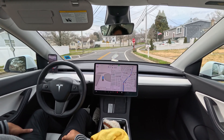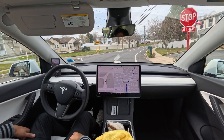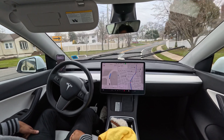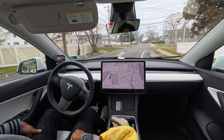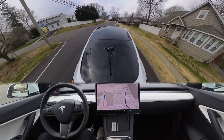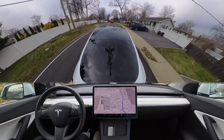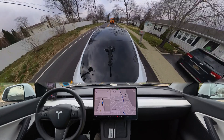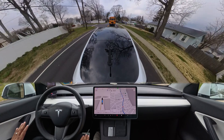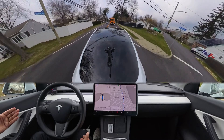The car creeps very slowly toward the school bus stop. The flashing red light is visible on the school bus and you can see on the speedometer it's creeping down — 13, 12, 11 mph — very slowly. Then the school bus starts to move and our car also starts to move.